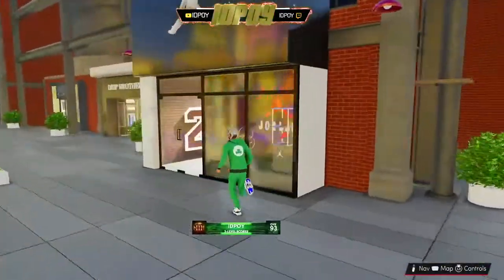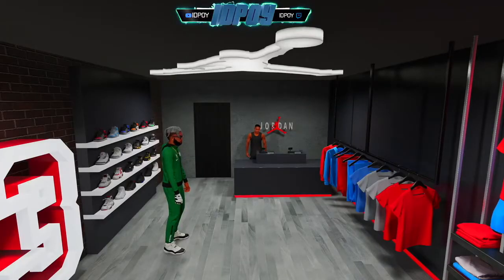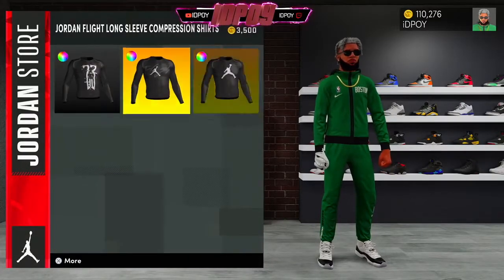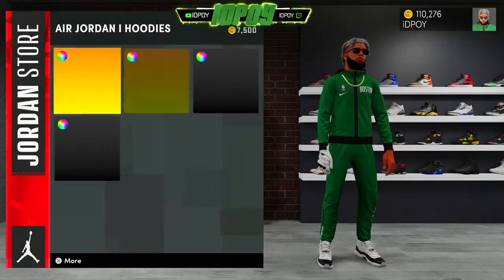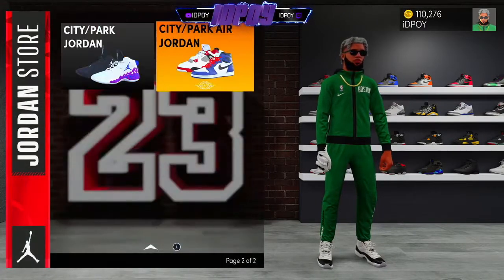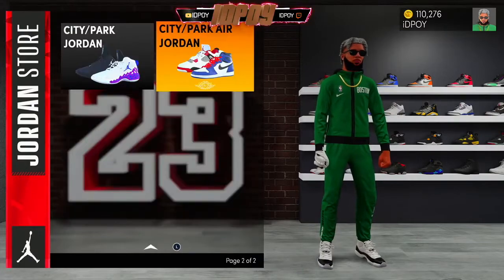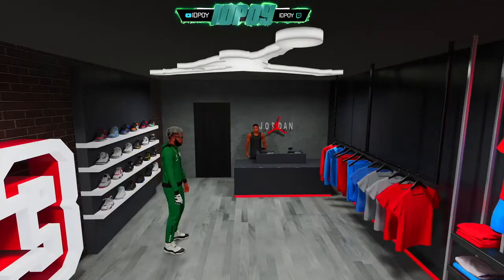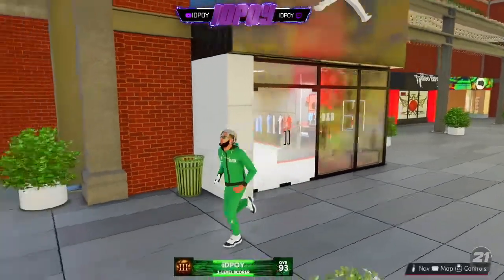Here we go — we got the Jordan Store. This is probably what a lot of people want to see. Right here we got regular Jordan shirts, compression shirts, on-court MyCareer shoes, regular hoodies — nothing's changed. You got City shoes and on-court shoes — the difference is City shoes go in the city, MyCareer shoes go in MyCareer. No new Jordans have been put into this game.